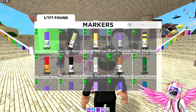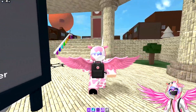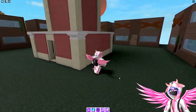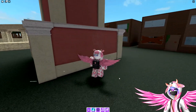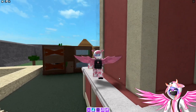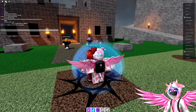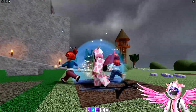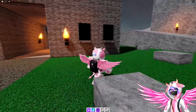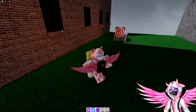Now, the second marker is the archer marker, so go ahead and follow this path right here over to this giant clock tower. What you're going to want to do is you're going to want to go behind the clock tower, climb up this ladder right here, head over to the front and climb up this ladder, and you're going to step into the clock at the wall, which is going to teleport you over to a medieval area. Once you get over here, you want to go to the right of the castle, and you're going to find the archer marker right here.